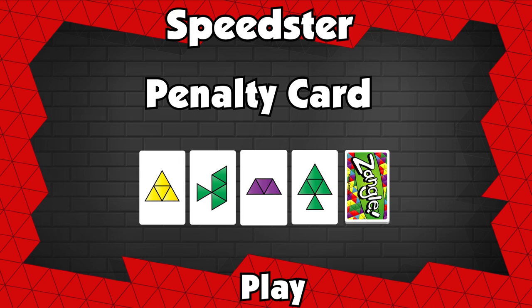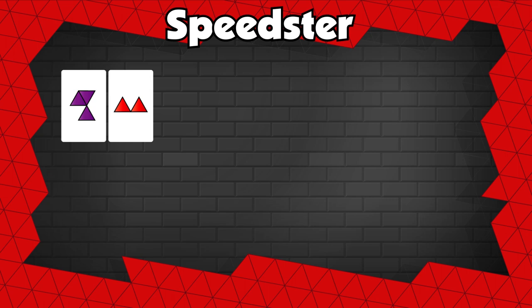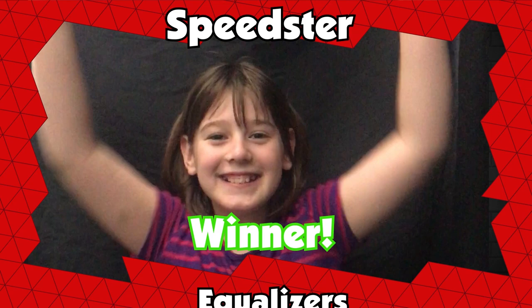The first player to run out of cards must prove their Zangles. If all prove correct, they win and receive zero points. If the player is wrong, they get five points and everyone else gets zero, no matter how many cards they had. The winner is awarded an equalizer.